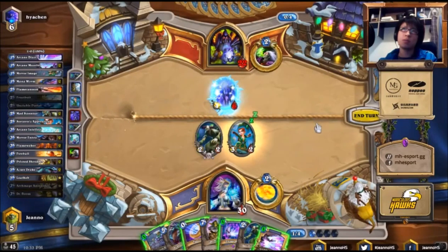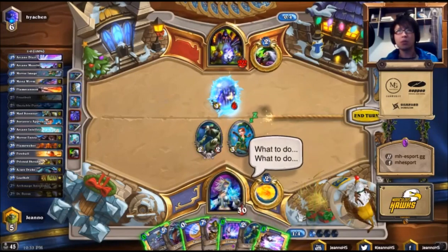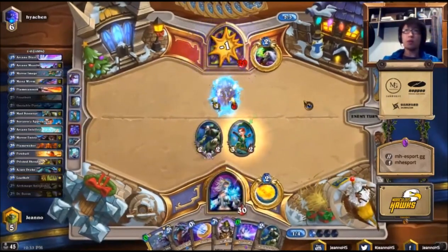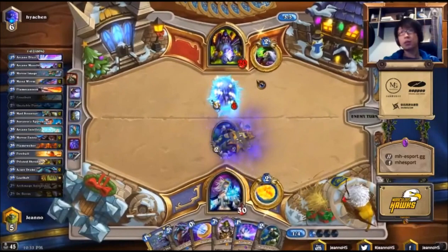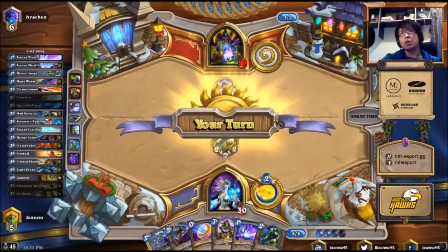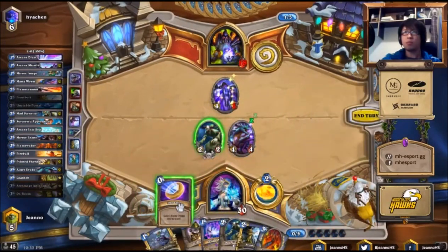Now, do we wanna use our Arcane Missiles here? We probably do, because if next turn he plays another minion like a Sludge Belcher, we probably cannot kill the Twilight Drake. So we take some damage from that, and that's fine. Now we're gonna play the Azure Drake, coin into it, and the Arcane Blast has planted.